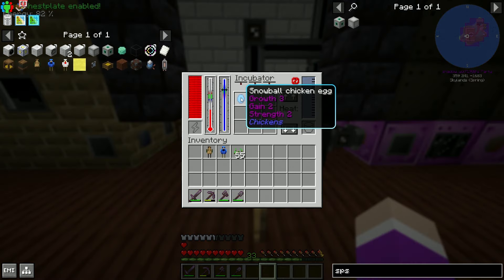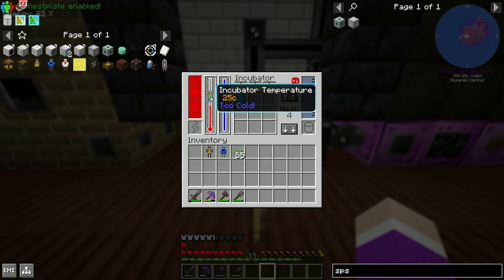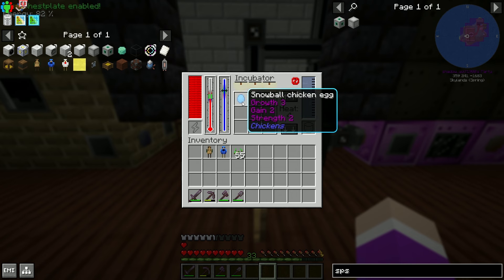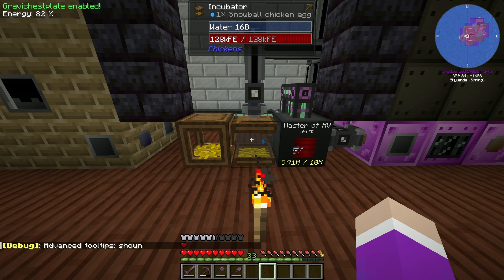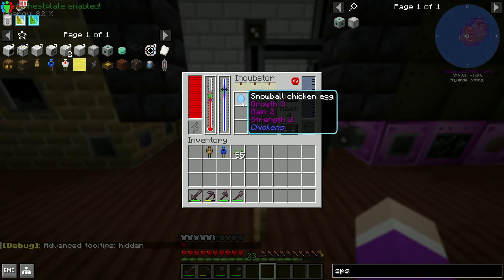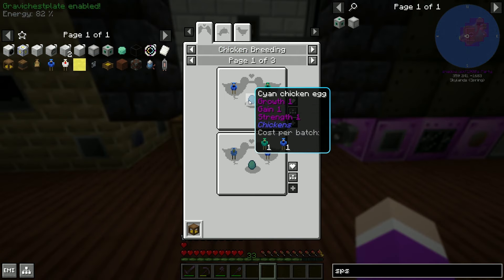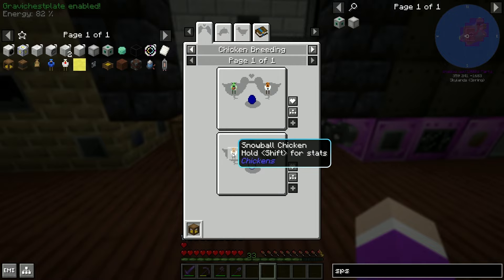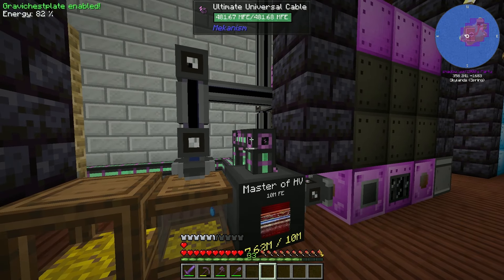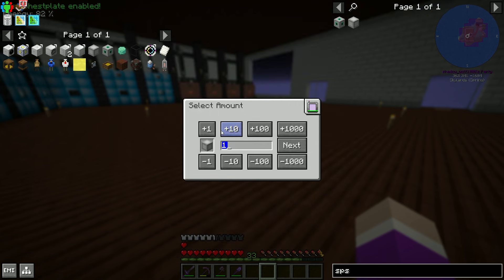We put the snowball chicken egg in the incubator - it's too cold, so let's increase the temperature. Once it reaches the right temperature we should see a progress bar. We'll leave it until it becomes a chicken, then combine it with a sand chicken to get the clay chicken. Then we keep breeding clay chickens together until we get 10/10/10. Let's now get everything we need to build our SPS.